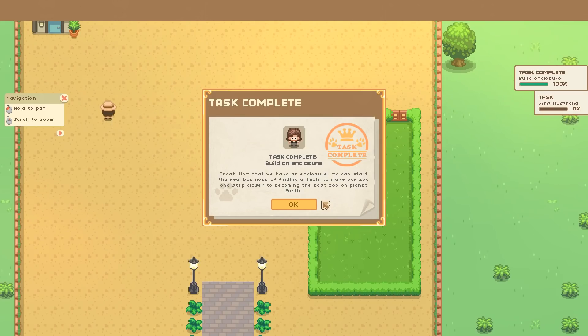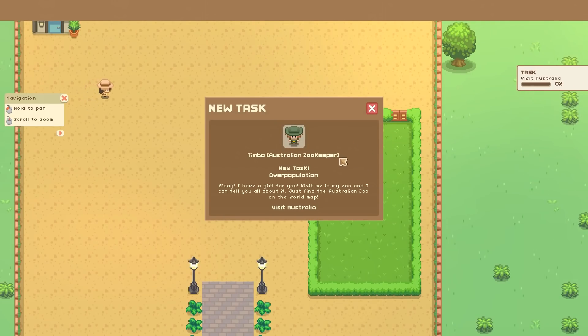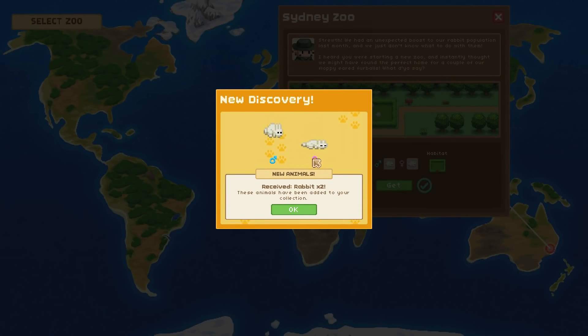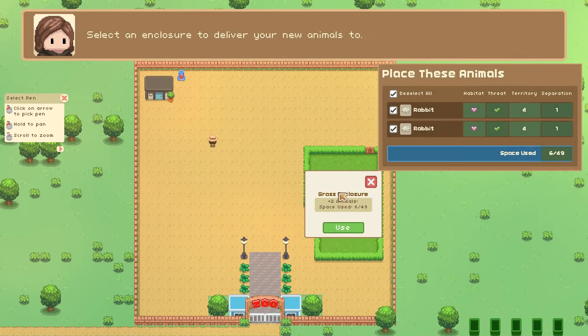Now we have an enclosure. The Australian zoo contacts us about overpopulation — they had an unexpected boost to their rabbit population and want to give us a couple of floppy-eared furballs. We accept two rabbits — a boy and a girl — and they've been added to our collection. We place them in the enclosure: space used six out of 49, plus two animals.